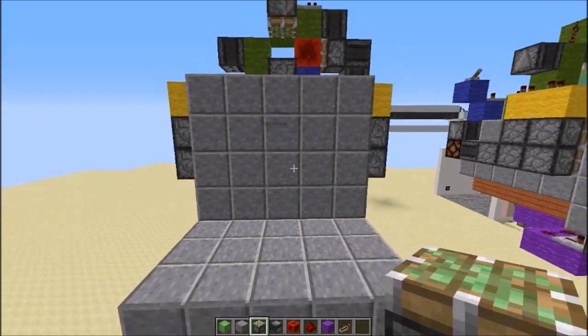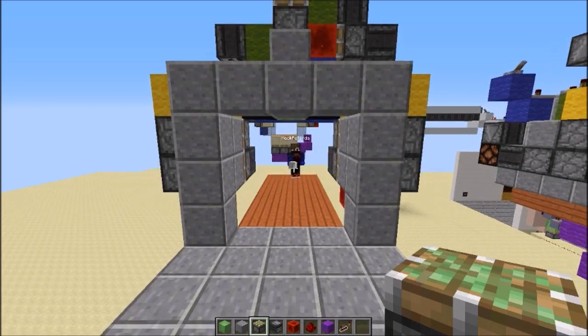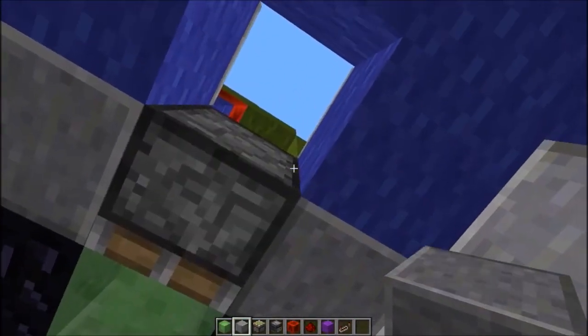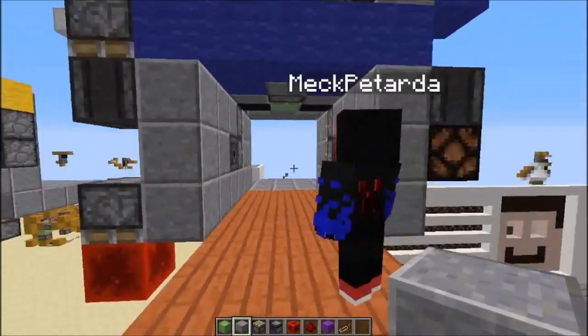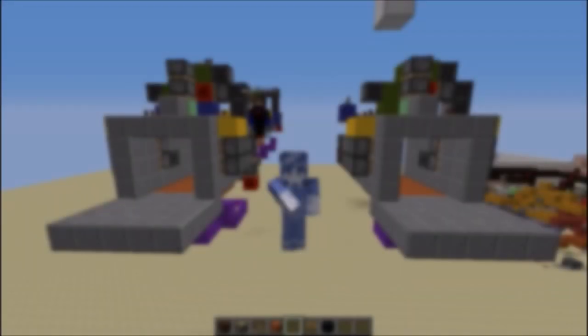As you can see, it all functions, and if you retract the door, that works wonderfully too. Now you can just cover up everything inside with whatever blocks you want, making sure to leave a hole where this piston is. But when it's closed, it should be completely covered. And there you go — your door is done, and there is very limited redstone on the bottom.